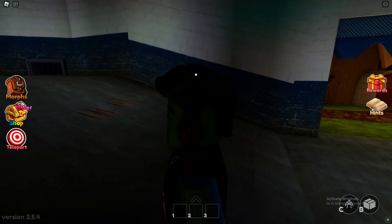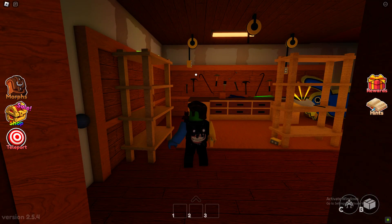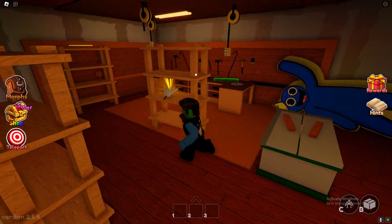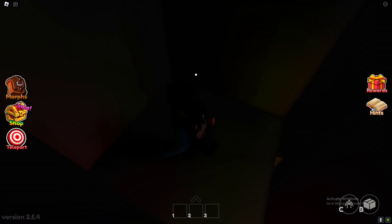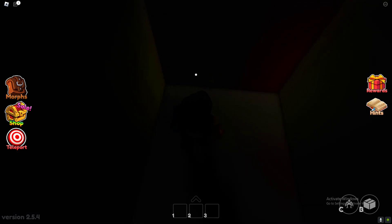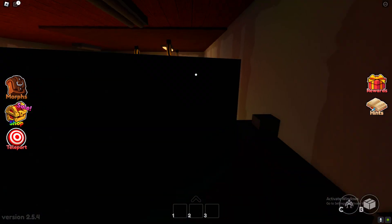So to get rainbow yellow, you gotta go in this room. I'm going to jump up here — oh, I really want that morph, it's so cool. See this blue guy? You're able to jump through the wall back there. You can see rainbow yellow. So that's rainbow yellow back there.